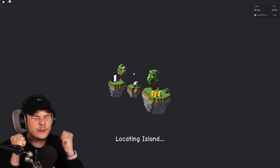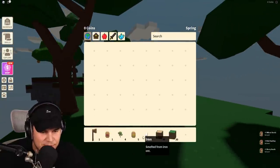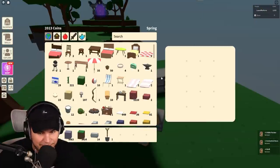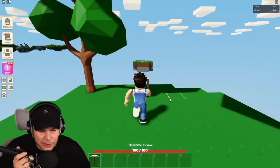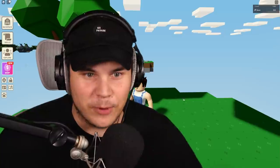Brand new safe slot - we're going solo, let's get it! All right guys, here we are and as you can see, I have nothing. Time to give my other account everything that I own. This is going to take a little while. A little while later, I finally have everything that I need on my brand new account.